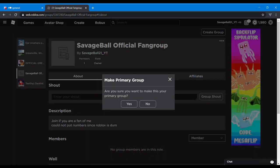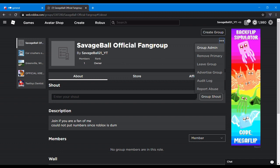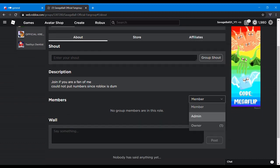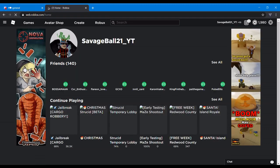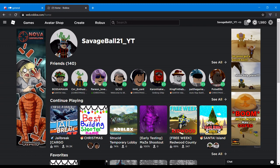Setting rank to owner, making it primary. I'll do the rest of the group setup later. The group link will be in the description if you want to join.